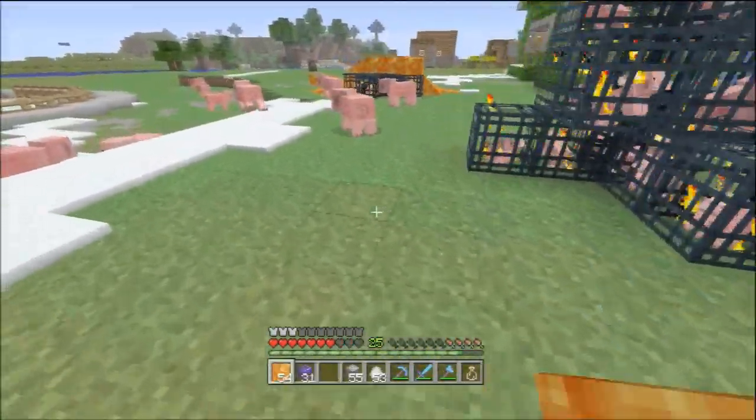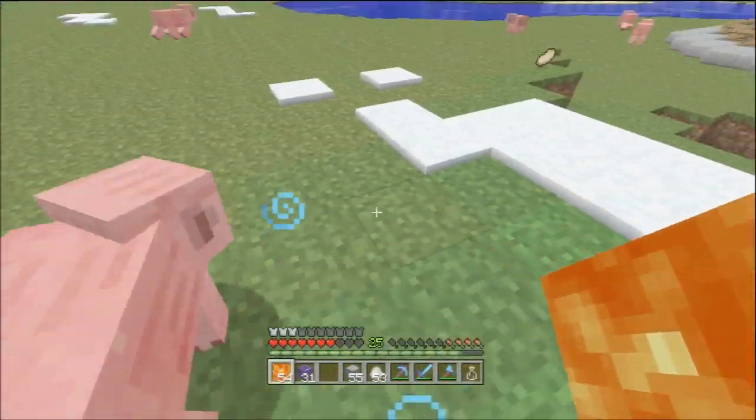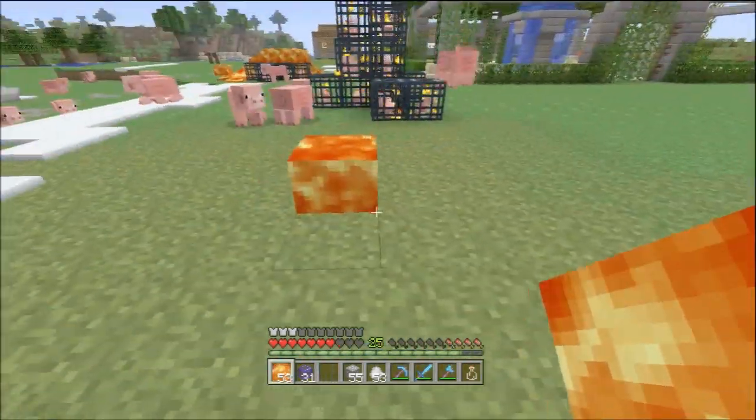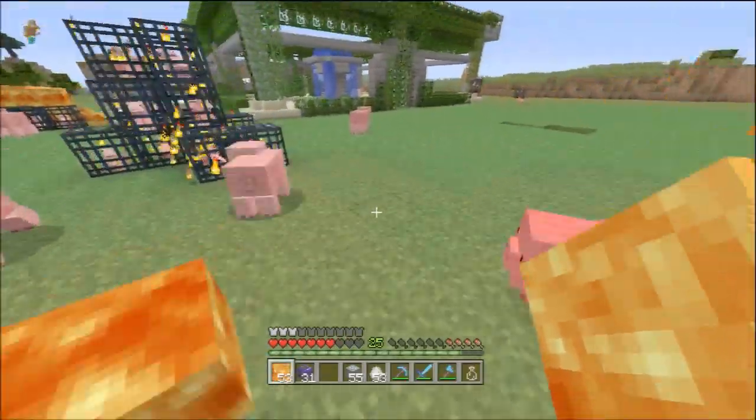We have the lava block itself, which you can just hold by itself. As you can see, it looks a little confusing — you just sort of hold out lava. When you place this, the blocks do not spread; they just sort of stand there by themselves, which is pretty cool. If you want that for whatever reason, then you can have that.